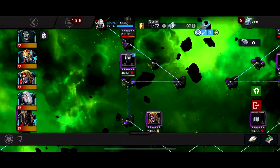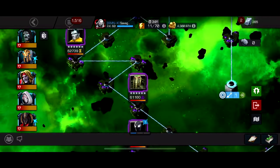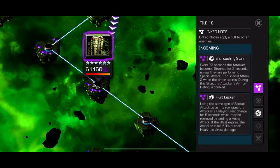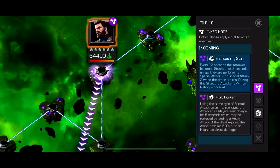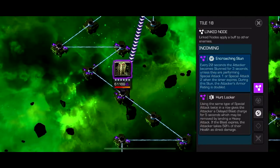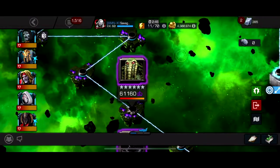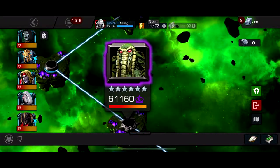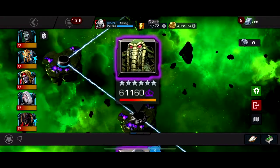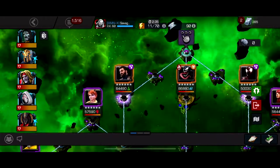Omega Red could be a little bit of a pain. Stealth Suit could be a little bit of a pain if you don't know how to play him. For this guy you just need to bring a counter. I used Quake and tried to make sure I have my concussion up when Encroaching Stun is up. You just need to bring a strong character that doesn't rely on crits or debuffs. Red Hulk is a really good counter. Human Torch obviously. Colossus, Squirrel Girl, Captain America Infinity War - easy.